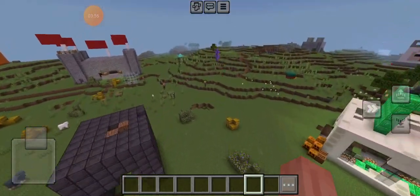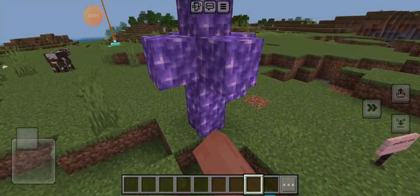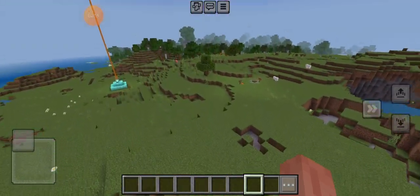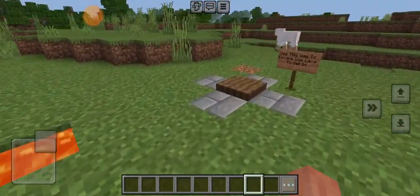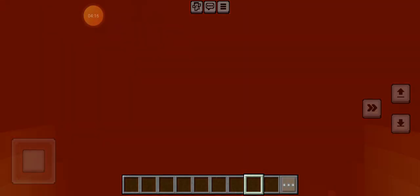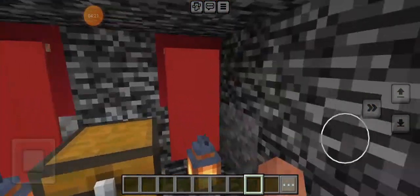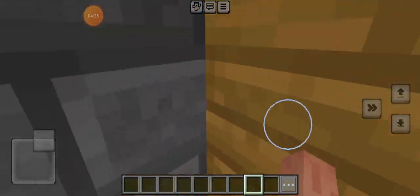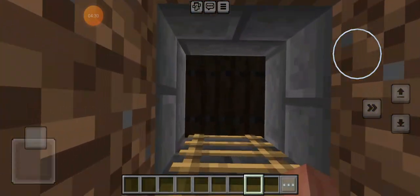I'll actually show you the secret rooms. There's a secret room under the amethyst tree, but I'm not going to show you that. And then we have this — you use this to escape and use the lava to go in. And also there's a secret room inside of a secret room, which is not breaking the glass. Oh, I nearly broke that. And there's this to escape.